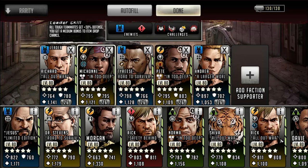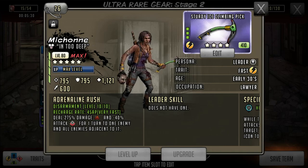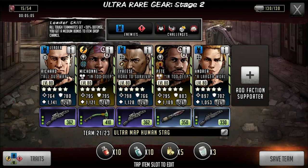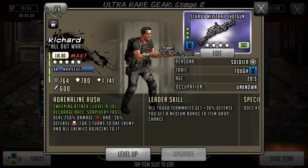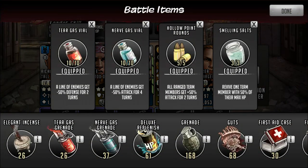I use her because she's a shield and I like her attack debuff. If you don't have an attack debuff, you can just use any other adjacent hitter. Going back to Richard — the reason I use him as my drop toon lead is because he's an adjacent hitter as well. When I hit the humans with his rush, which is the defense debuff, and then use Michonne for the attack debuff, they'll have minus attack and minus defense. It's like using a tear gas or nerve gas vial, so I don't have to use any of those.